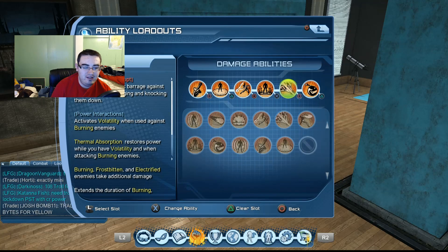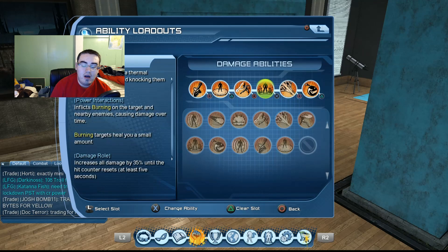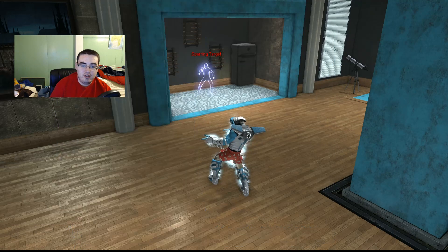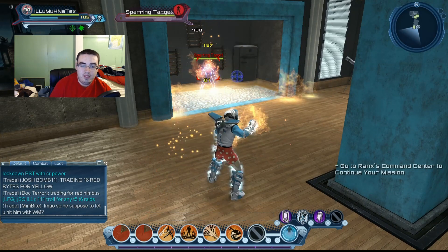With Fireburst, you unleash a pyro barrage against your enemies, damaging and knocking them down. It also activates Volatility when used against burning enemies, and burning, frostbitten, and electrified enemies take additional damage. Then you go into Mass Debt — let me just show you the rotation: weapon mastery into that, boom, and you're going to hit very hard.